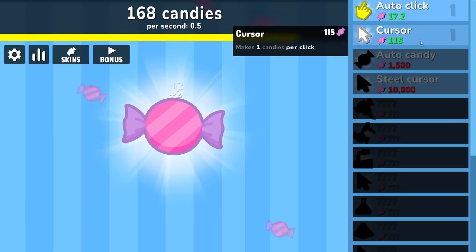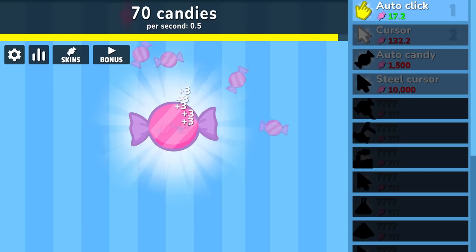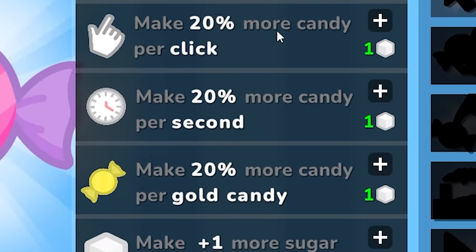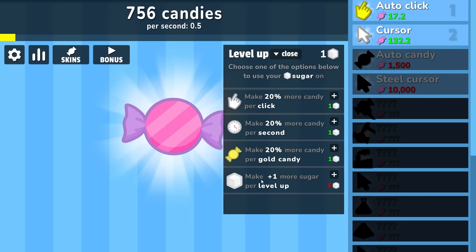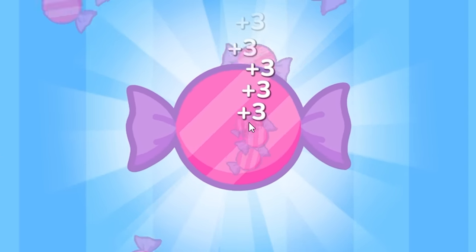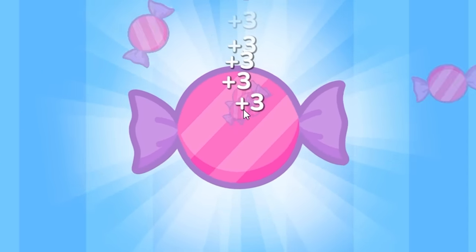That only takes 115 to upgrade. Now we're getting three per click and we leveled up, so we get some of those — upgrade points to spend. I actually think I might save up for this: make plus one more sugar per level up. We're only going to need five levels, but then we get extra sugars per level and that's going to get us further faster later. It's probably a bad idea because it is my idea, but it's the one we're going with.